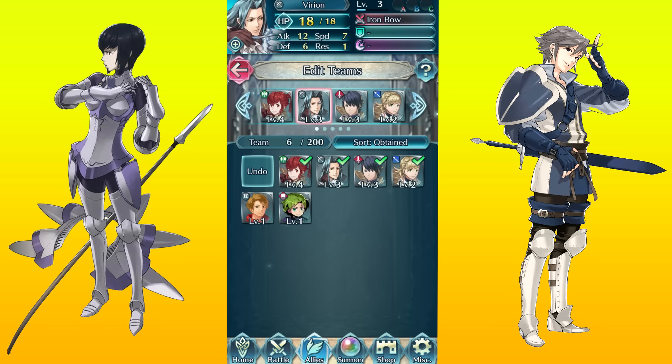So with that being said, when you start the game, you'll complete the tutorial and you'll be granted 15 orbs. If you complete the prologue missions, that gets you an additional 3, and then you should be getting 2 from a login bonus. So you'll have 20 orbs within your first few minutes of playing the game.